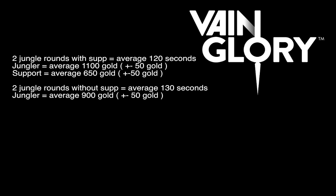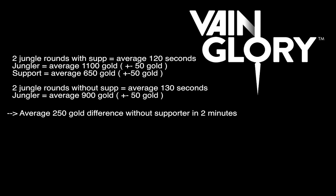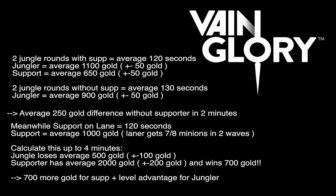Here's a formula which supports this rotation. Imagine you do two jungle rounds with support, which on average takes 120 seconds. Your jungler gets on average 1100 gold while your supporter gets on average 650 gold. Two jungle rounds without a support takes almost 10 seconds more and your jungler gets on average 900 gold, plus or minus 50 gold — that's an average 250 gold difference without a supporter in 2 minutes. Meanwhile your support on lane for the same 120 seconds gets on average 1000 gold, while your laner gets 7 of 8 minions. Calculate this up to 4 minutes: your jungler loses on average 500 gold, but your supporter has on average 2000 gold and wins 700 gold — so you have 700 more gold than the other supporter, plus a level advantage for your jungler.